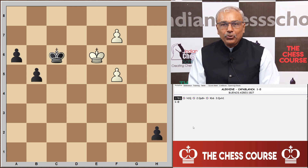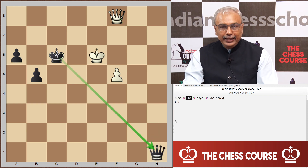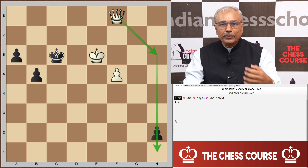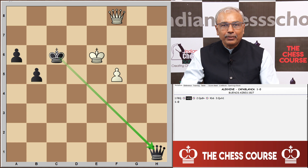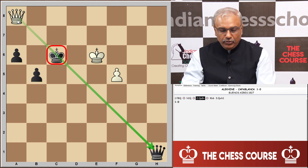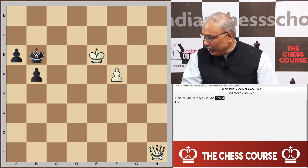This position is a pawn race from the game between Alekhine and Capablanca, with white to play. Both are on the verge of winning, but white queens first with f8 equals queen. Black follows and also plays h1 equals queen — he has no other move, as white could otherwise move his queen to h6 and capture the pawn. So black is forced to queen, but then we find the black king and queen on the same line. The skewer combination is easy to find: white plays queen to a8 check, forcing the king off with king b6, leading to the capture of the queen.